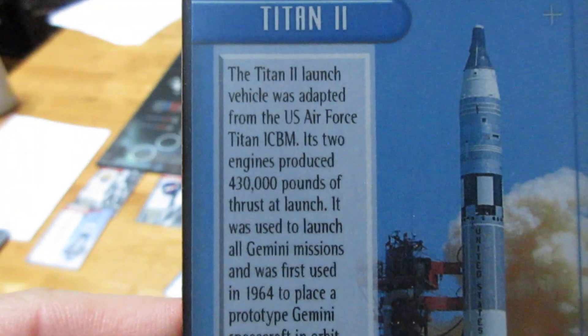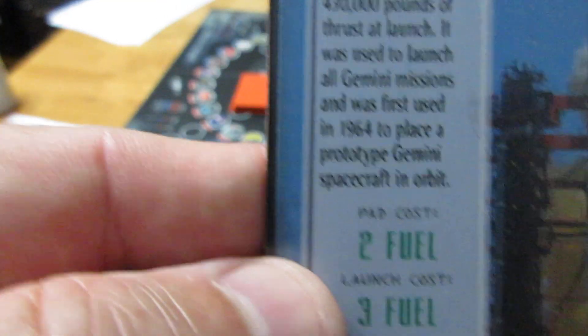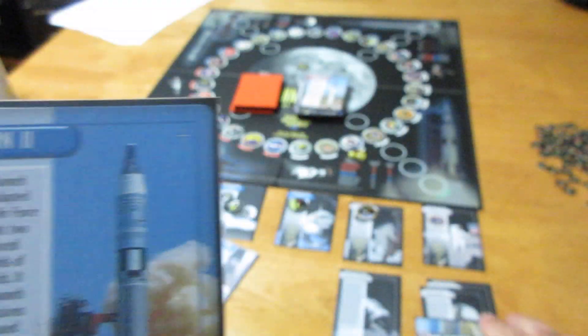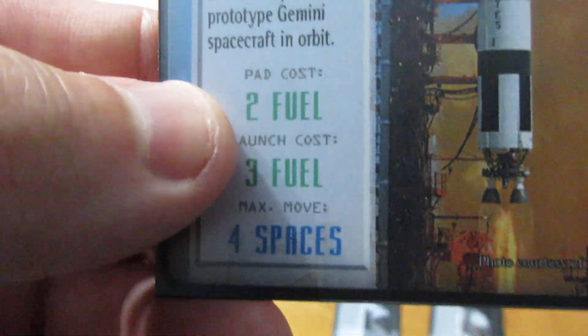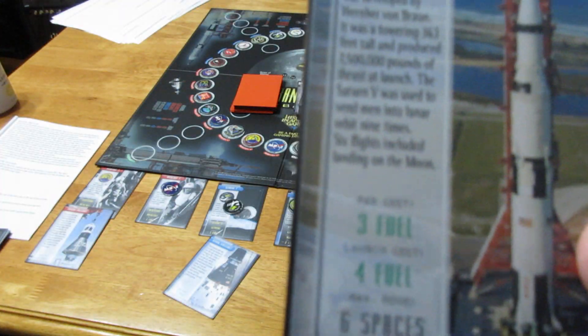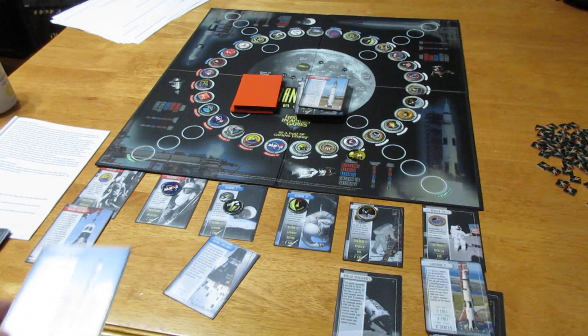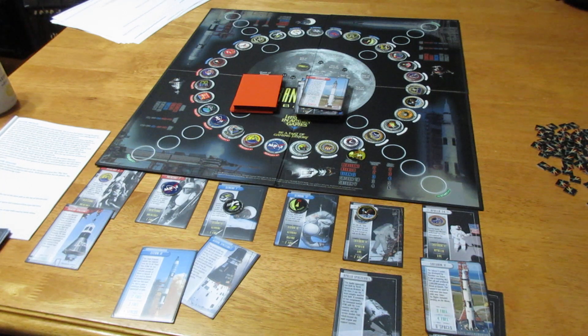The game comes with history on the cards and we're doing a booklet with additional history — for example, the Titan 2 launch. Everything is historically grounded: it costs two to get a rocket on a pad, three for a Saturn 5; the Titan 2 launch cost is four but gives four spaces of movement, while the Saturn 5 costs three to place and three to launch but gives you six spaces. The decisions you make are huge in this game — there's a lot more depth than you'd initially think.